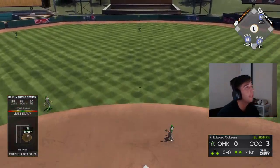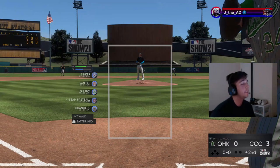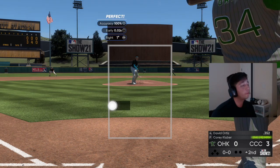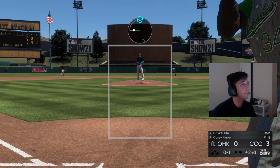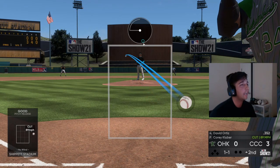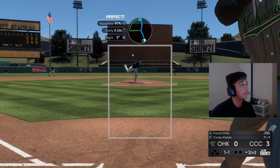That was really weak — wasn't even the worst PCI placement and that was really weak — but it is what it is. We get three runs on four hits. We didn't hit our best; we're still swinging at pitches off the zone that we don't normally swing at and I don't know why. We're gonna have to fix that. I don't know what I need to do to fix it right now, but we'll fix it.